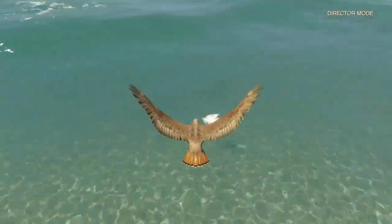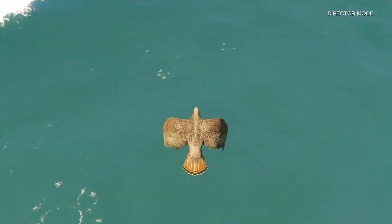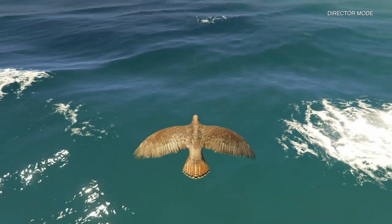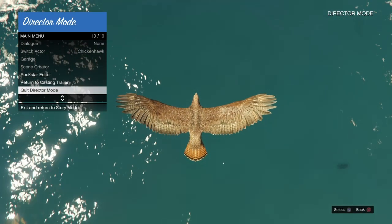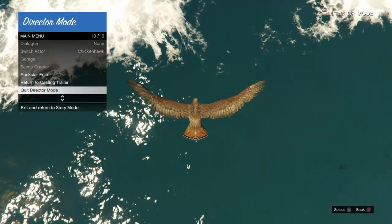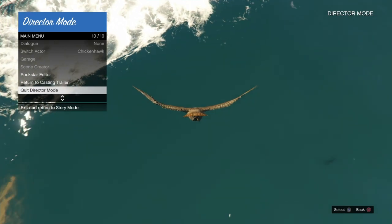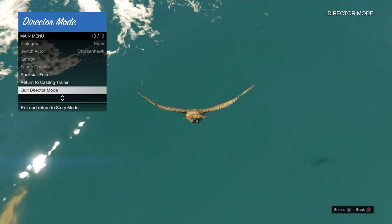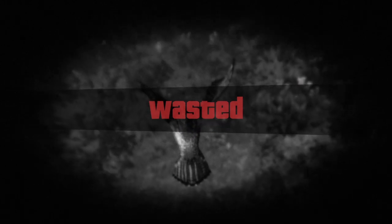This is a very important and timing-based part — technically the only hard part of this glitch. What you have to do is fly the bird over the ocean and a little bit further out so you have a better chance. Now you have to land the bird into the water, but before you hit the water, quit director mode. Hold down on your touchpad, then press up on it — it should be hovered over quit director mode. As soon as you get to the water, right before your bird hits it — you can tell by the shadow about to come close to hit you on the water — press X on quit director mode and then press X again to confirm it. If done right, you should get a loading circle with a black screen and it should say wasted. This is correct, this is how you do it.